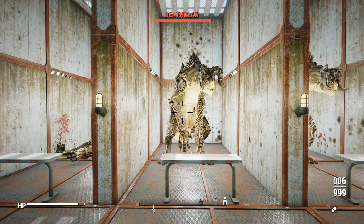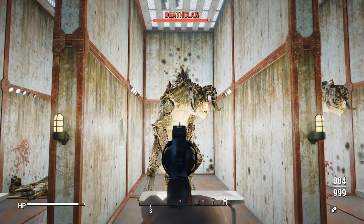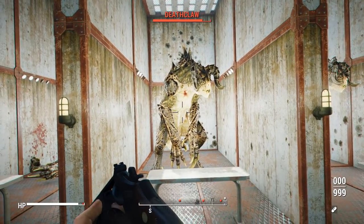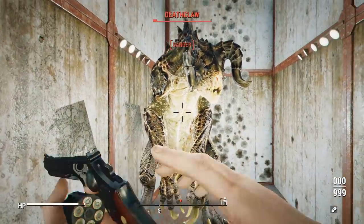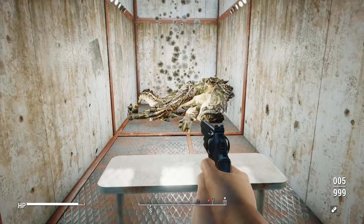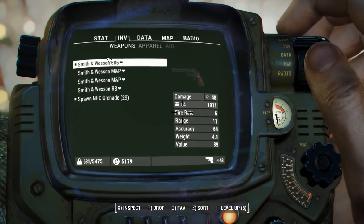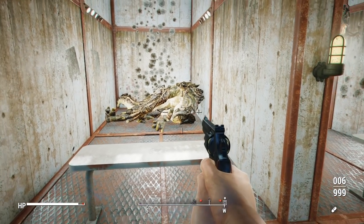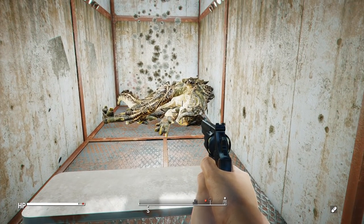Now let's see the standard revolver — no attachments, no perks. The first few shots seemed low damage because of that really poor range of 11. As soon as I took a few steps closer it started putting in real damage. That being said, about four cylinders later we put the Deathclaw down — so not too bad for no damage and no perks.